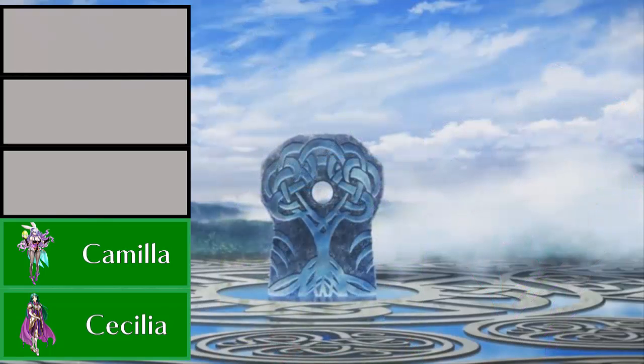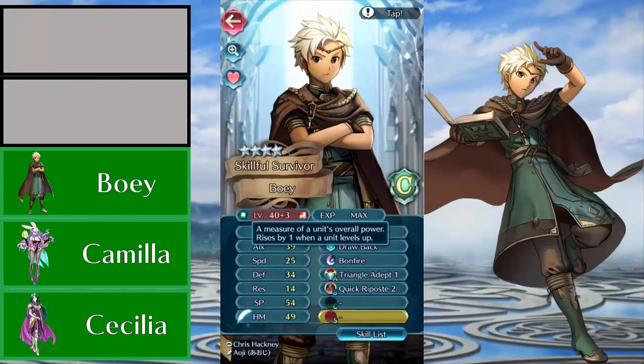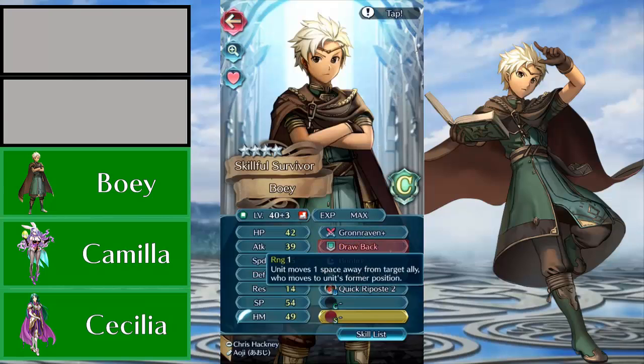I understand most of the units on this list are going to be female units just by nature of mages, however I gotta give my shoutouts to the boys as we're going to talk about one of my favorite characters in Echoes, who is a phenomenal unit in this game, and that is my boy Boey. Boey completes the Holy Trinity of Raven Tome units, which I worship in this game. You've got Robin being the blue one, Sophia being the red one, and Boey is that nice solid green Raven Tome unit you can rely on to get the job done.